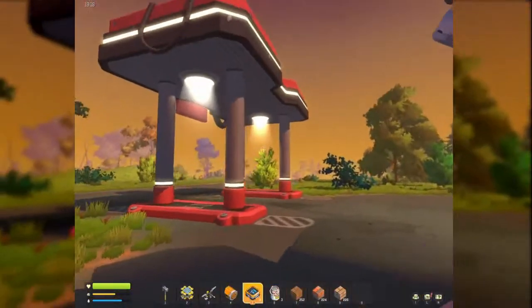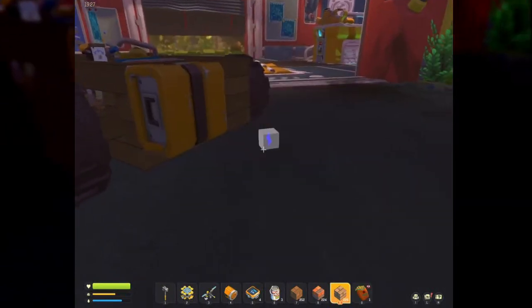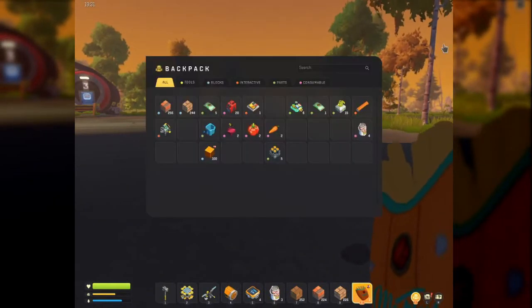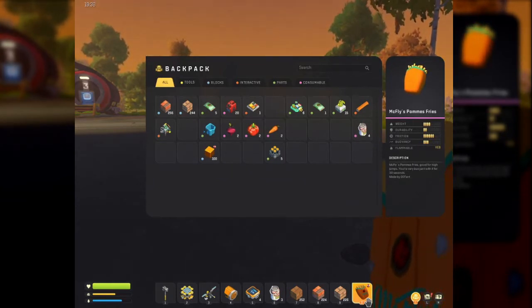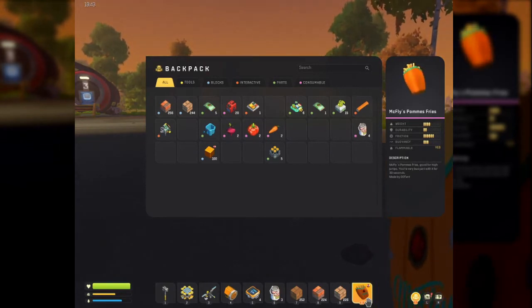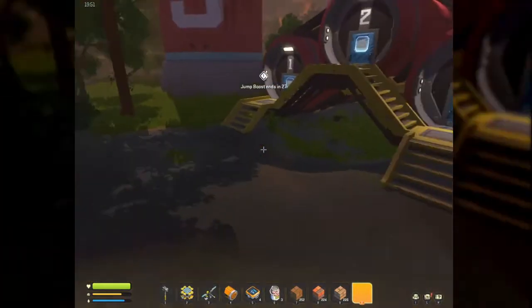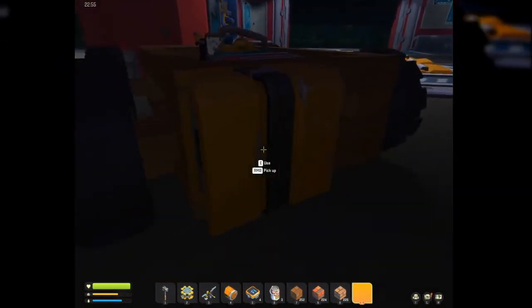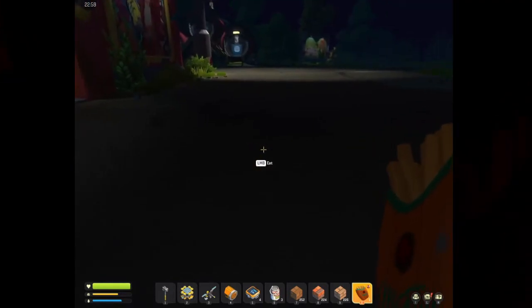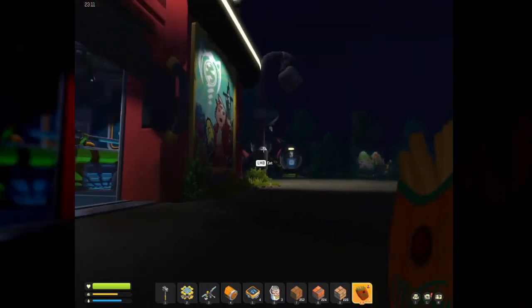Alright guys, we are here and I am really hungry. The first part of the mod — let me show you what it's called. It is called mcflice pommes berries and pommes fries. It's good for high jumps, he says. It's time to eat this — let me see. Yeah, it's called mcflice pommes fries. Let's see how it tastes.